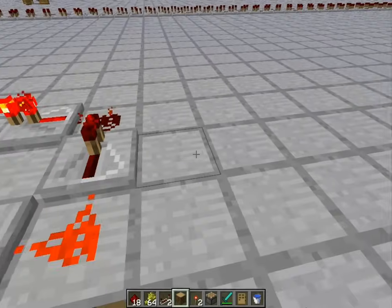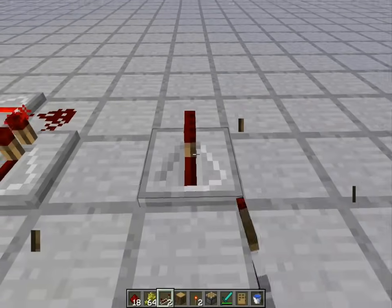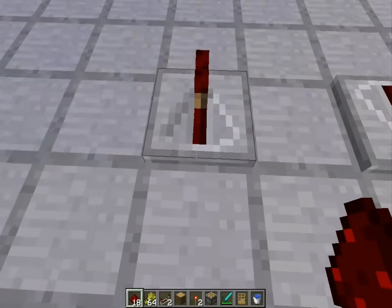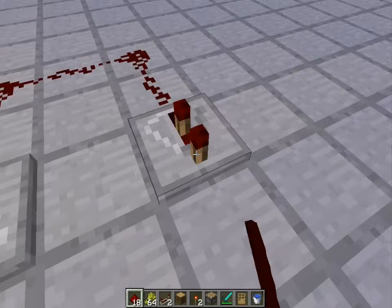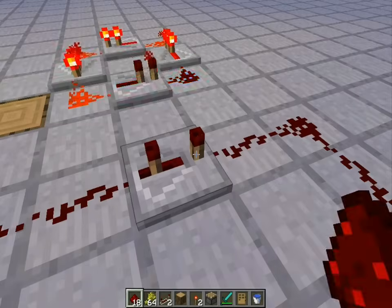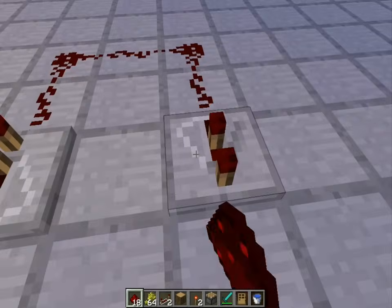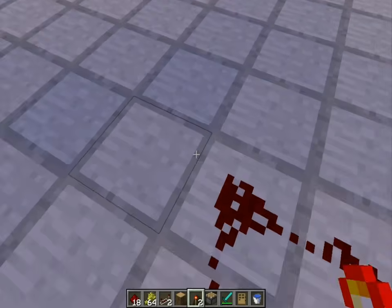There's another way you can make it which is more compact and uses less repeaters. Just put one repeater facing this way and one facing that way, then put redstone like this. Make sure the tick delay is the same on both — not three and one, or four and one, or two and one. Make sure they're both on one, or you can do four and four — that also works.